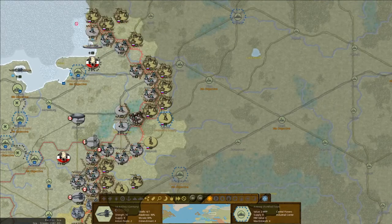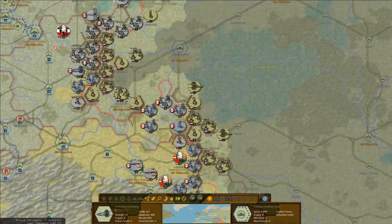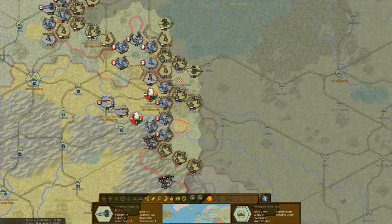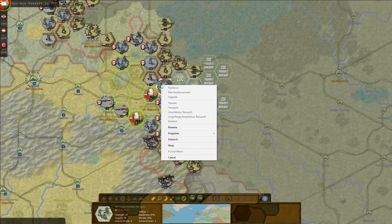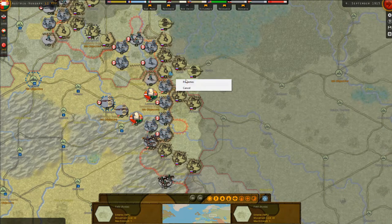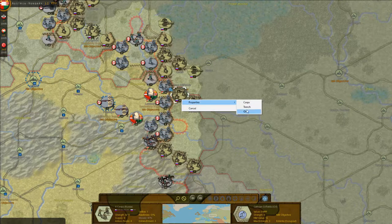On the Eastern Front, we've held in East Prussia and started to push into Poland. We've just taken Warsaw this turn using our upgraded artillery, so we're expecting a good fall in Russian morale next turn. Now we want to push on Ivangorod and then on to Brest-Litovsk. In Galicia we're holding, and it would be nice to take the oil fields back.